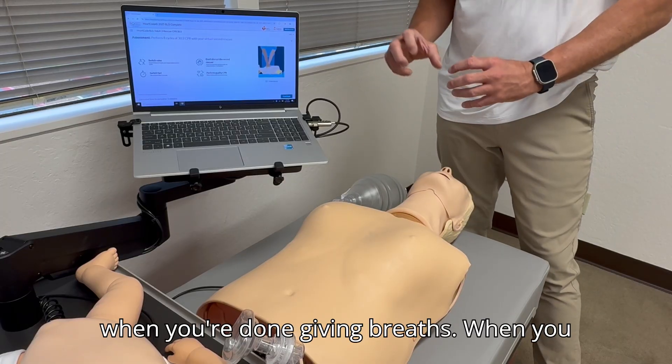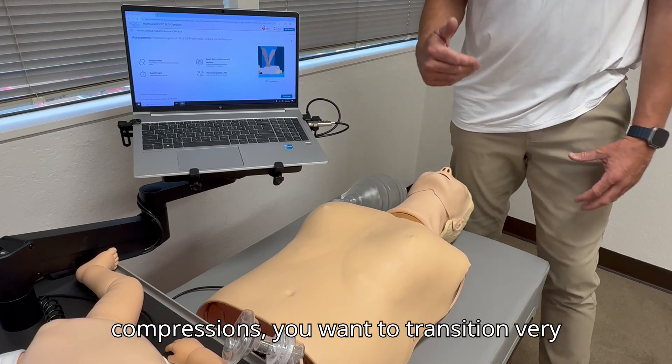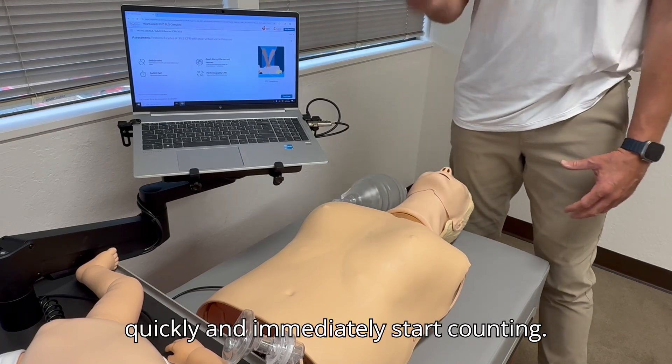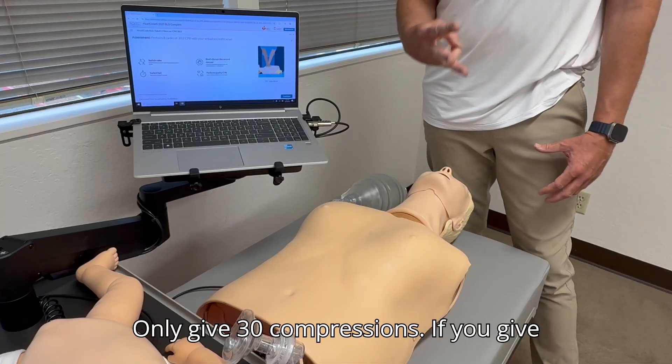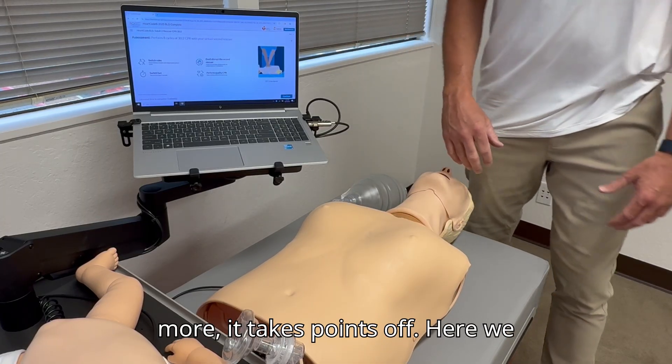When you're done giving breaths, when you transition after two cycles, two compressions, you want to transition very quickly and immediately start counting. Only give 30 compressions. If you give more, it takes points off.